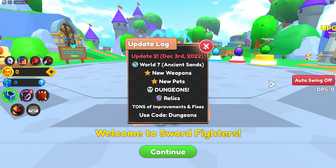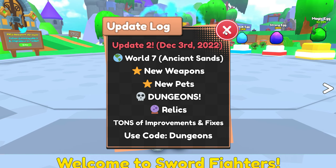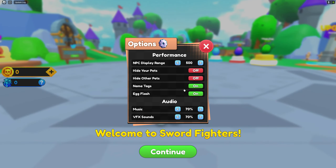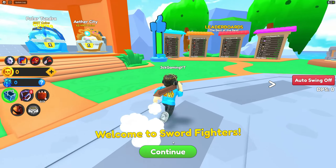I'm gonna close this one. It says here we have world 7, new weapons, new pets, dungeons, relics, and a lot more. So let's close this one. And before we begin, of course, we are gonna turn off the music. And as you can see, this is my character right now — it actually looks awesome.